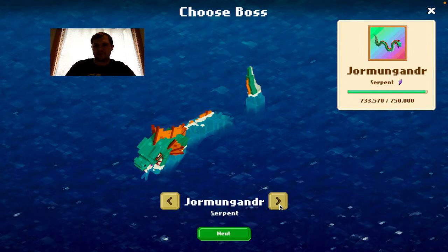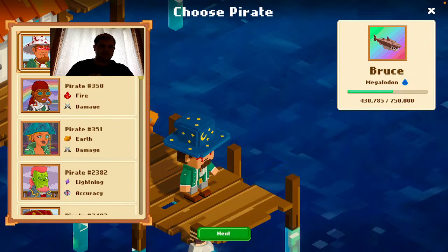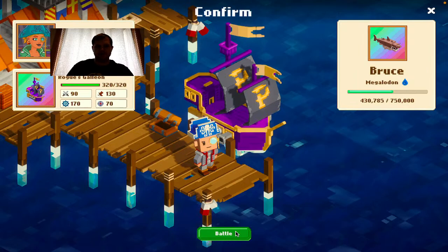Brucey! No one's really attacking these other two, which is good. We're working as a community to take down Mr. Bruce. Let's try earth — earth deals damage against a water animal, I think that's gotta play out. Of course we gotta use the number one ship. We're going to battle, boys!